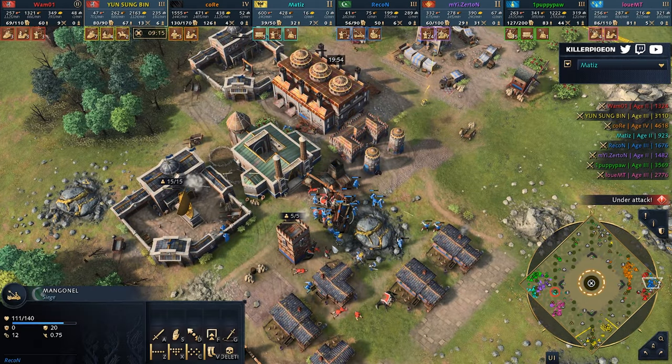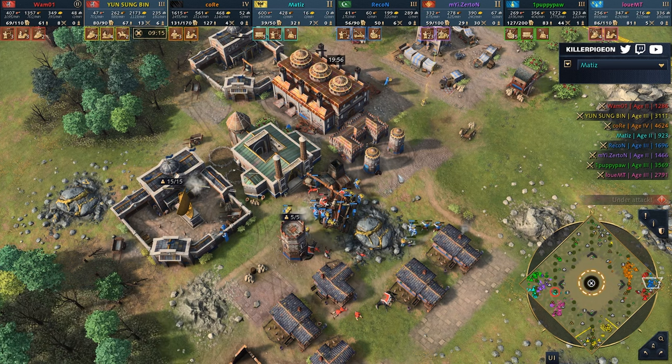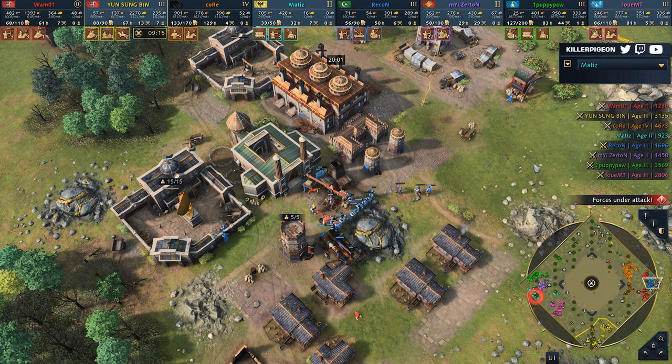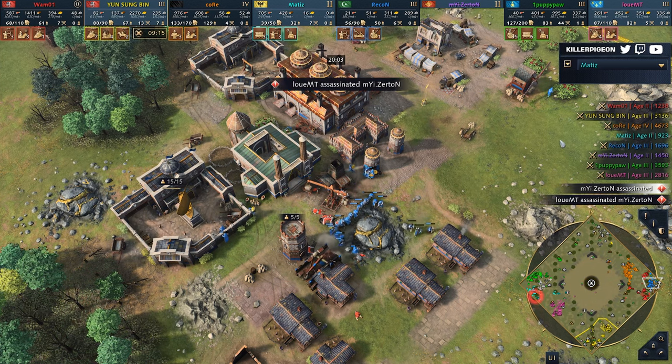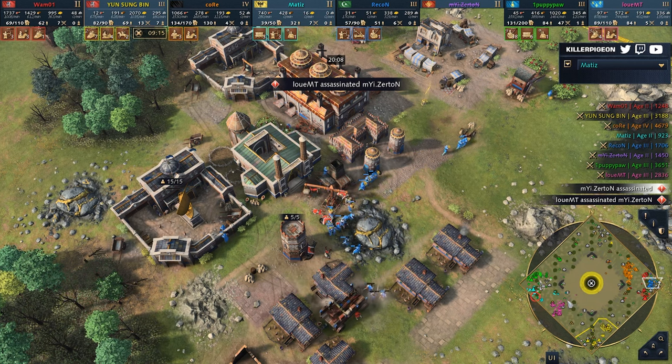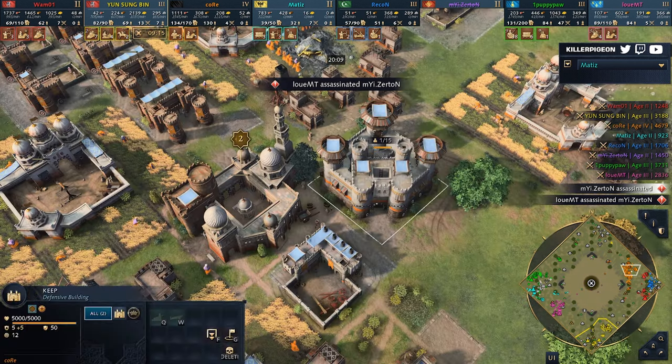Recon is going to keep the manganel alive — maybe he gets an opportunity to do something. But folks, he's on the clock. Kor is getting ready, already prepping hand cannoneers. If that mass reaches 20 or 25, and you add in a few rams, they're both going to die to him.